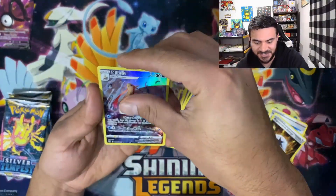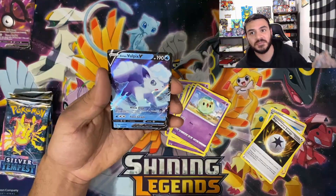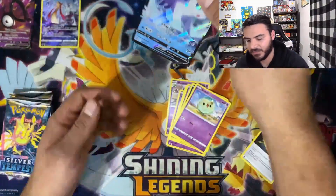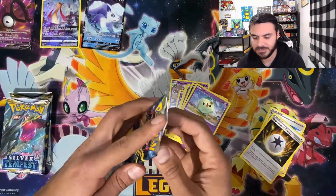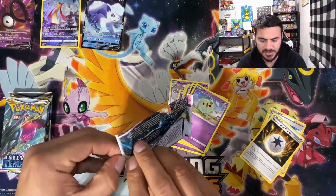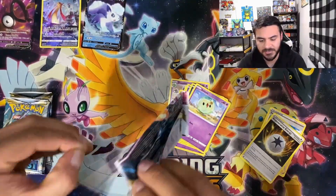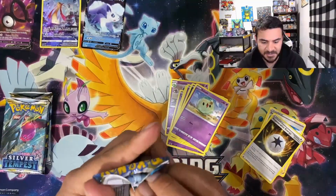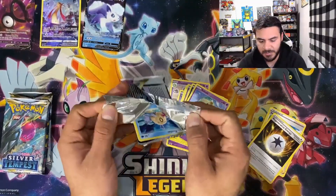Let's check out our last one, and it is a Vulpix V — an Alolan Vulpix V. Super playable right now, actually; it is seeing a good amount of play. I know I was trying out one online on PTCGO, and it did have a Vulpix in the Articuno with Paralysis. That is a card we are happy to see.